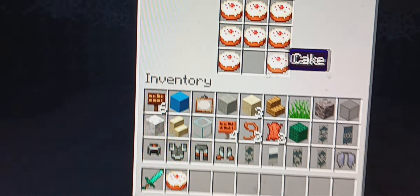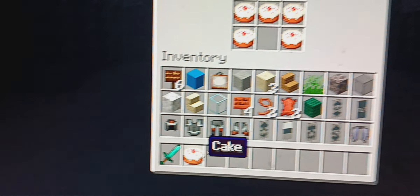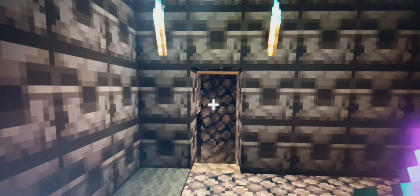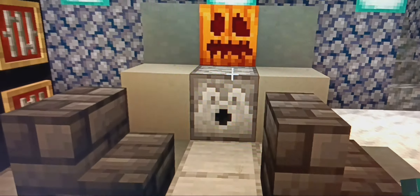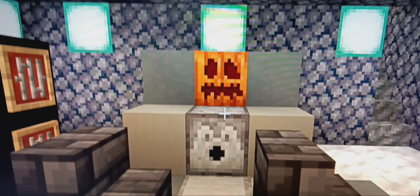So again, we technically already started this off in the previous video by claiming a cake from this very trick-or-treat station. Meaning now we have to make our way down to the secret Halloween room, where we can find another trick-or-treat station filled with the Chorus fruit. Let's pick it up — that is two candies out of I think seven that I hid. Let's move on to the next area.